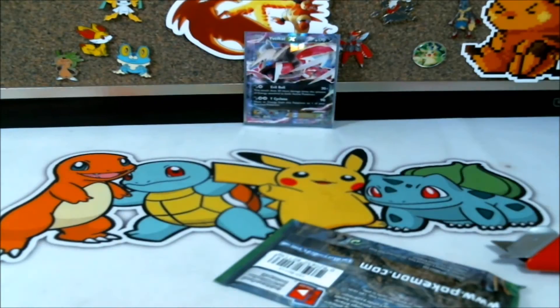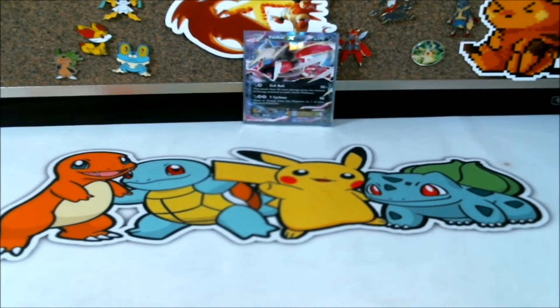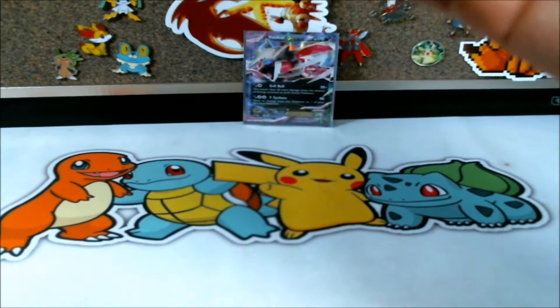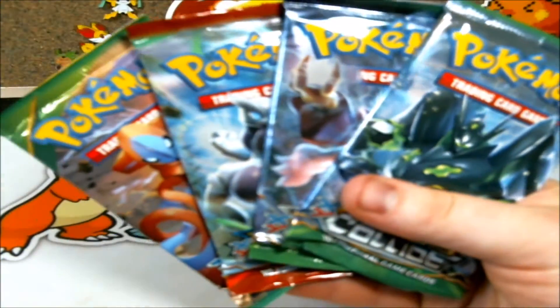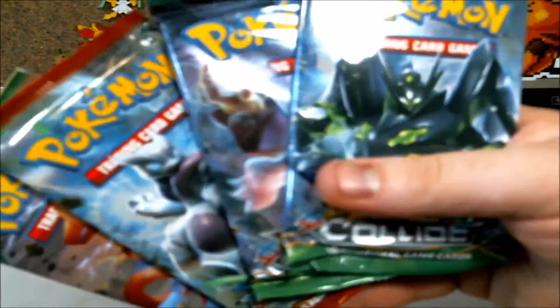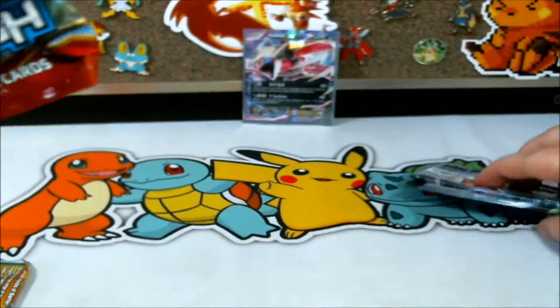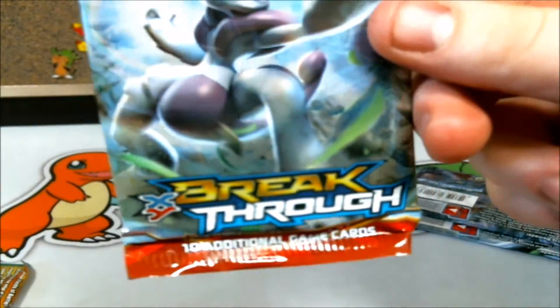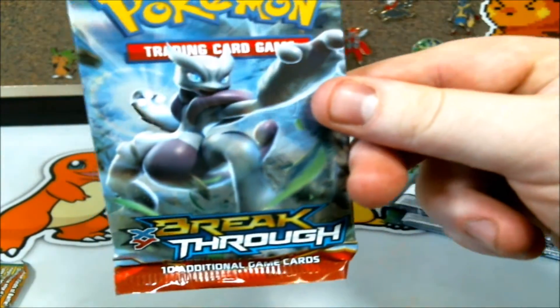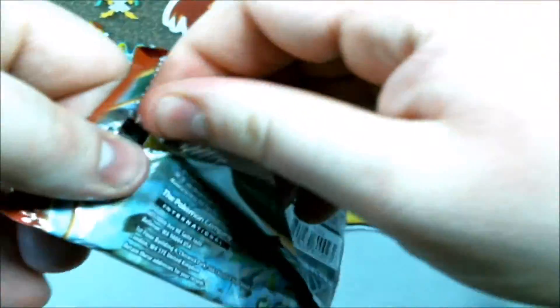We have four packs for today's battle: one Roaring Skies, one Breakthrough, and two Fates Collide. I'm going to save the Roaring Skies for last, as I am hoping to pull a nice Shaman out of it. Saving the Fates Collide because I'm actually still collecting it. And Breakthrough, unfortunately, it's gonna get the shaft and go first.